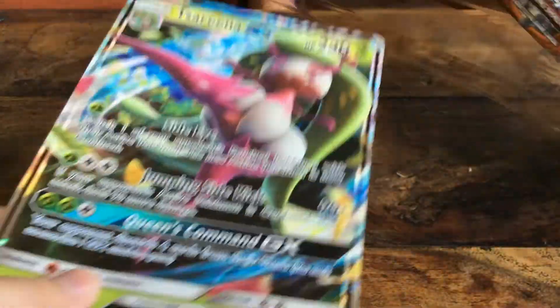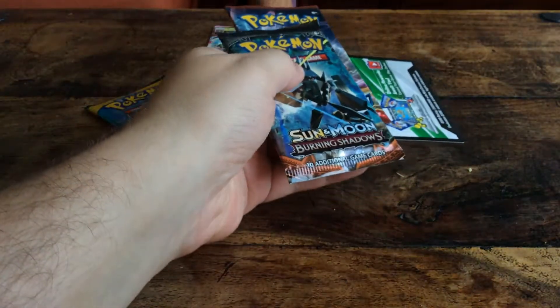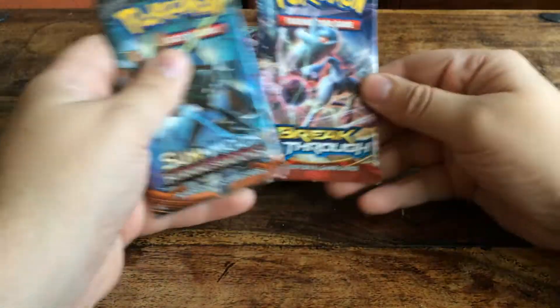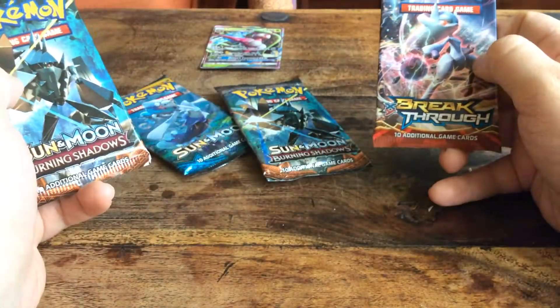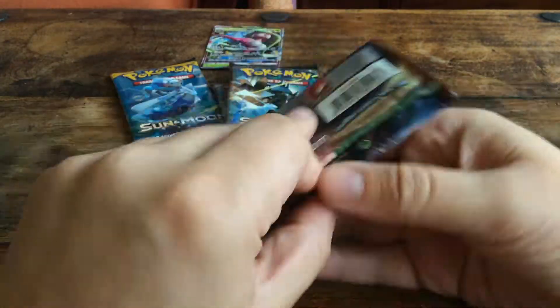We get an oversized card and four boosters: Breakthrough, two Burning Shadows and a base set Sun and Moon. Let's start with Breakthrough.